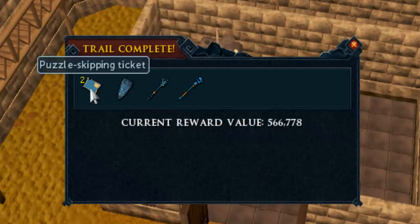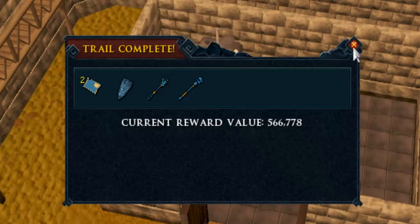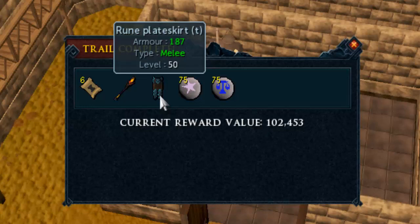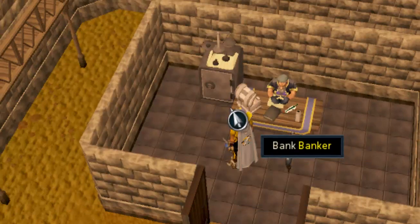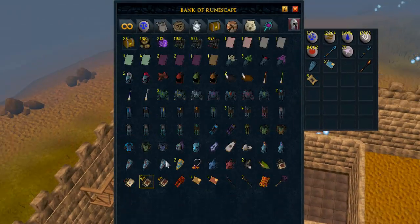And wow, that's a lot of blue. Puzzle skipping ticket - oh, that's actually really good. We can skip a slider puzzle, which isn't too bad. And let's open this one. And we're going to get a Rune Plate Skirt T and teleports. And let's see if we have these already. We don't, so that's new. Nice.